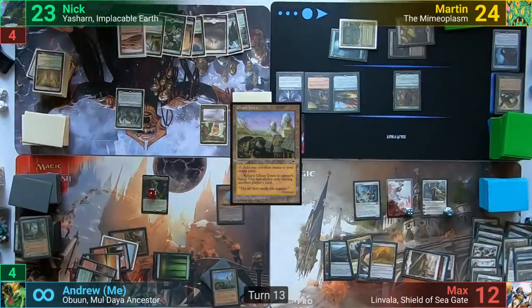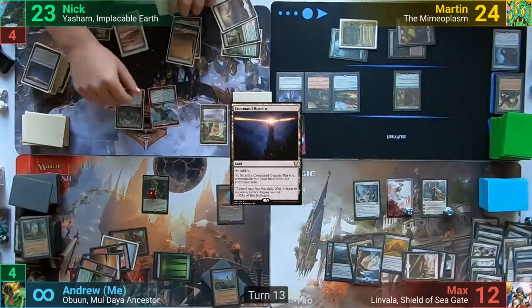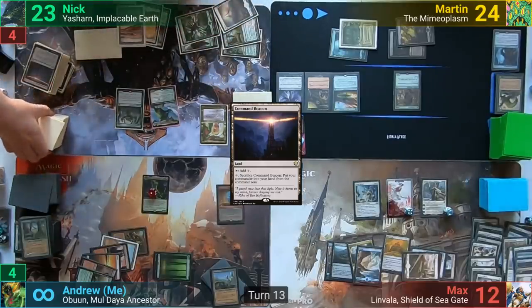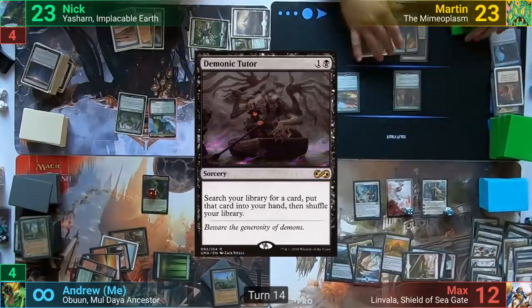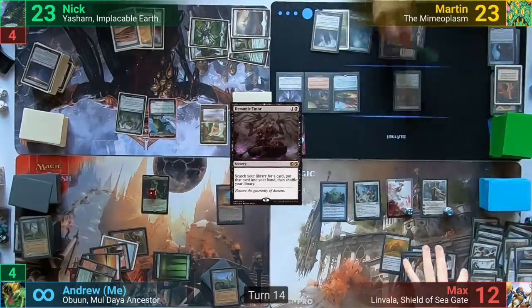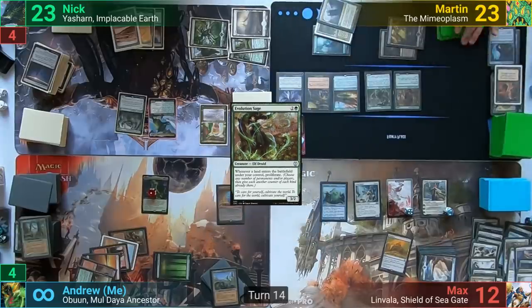Nick draws and plays a Command Beacon, cracks it to put Yasharn back to hand, then casts him finding another Forest and a Plains as he enters. Martin loses one to the arena, drawing for turn. He casts Demonic Tutor and searches for a card, plays a Command Tower, then casts Evolution Sage drawing a card off the Beast Whisperer, and passes.